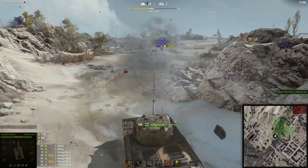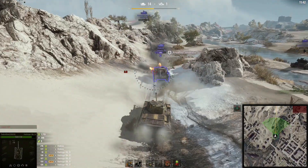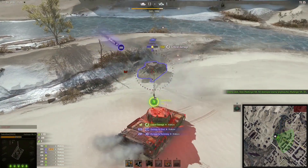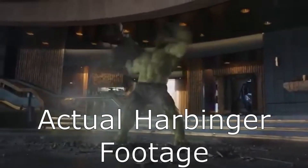The final tank of the 5 options is the Harbinger, the British tank. This thing is overpowered as hell. Its DPM is insane, it has decent speed and turret armor, and its abilities are among the best in the game, allowing you to go into a big angry mode and pummel your enemies to death.